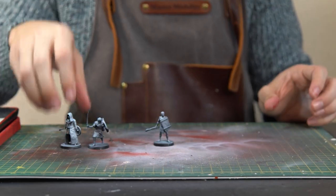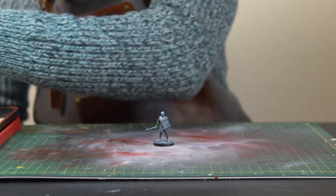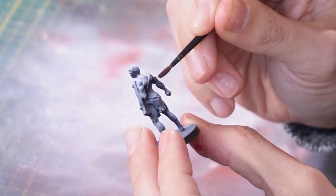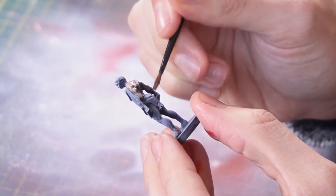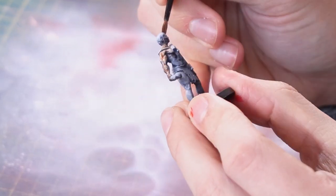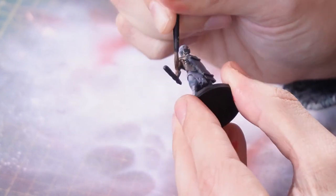I'm going to start with the naked chap — the Deprived. Straightforward. I'm going to go with some Gilliman Flesh contrast paint to base the skin. Get a good first coating of that. And once this contrast has been applied, we can go over it once it's dried and add highlights, shadows, all of that good stuff. But for now, one layer of contrast to get things kick-started on this guy.